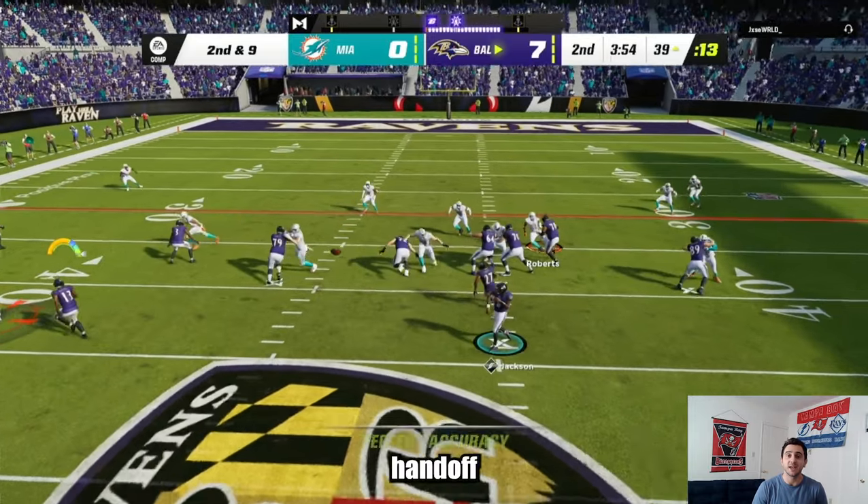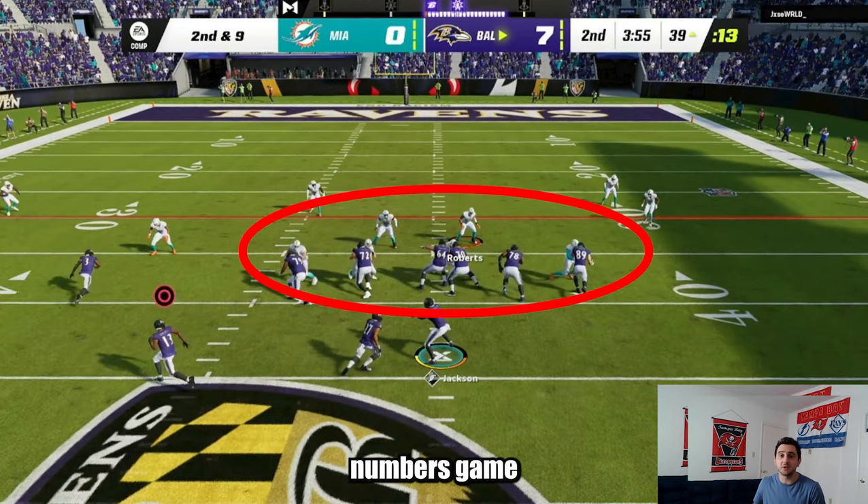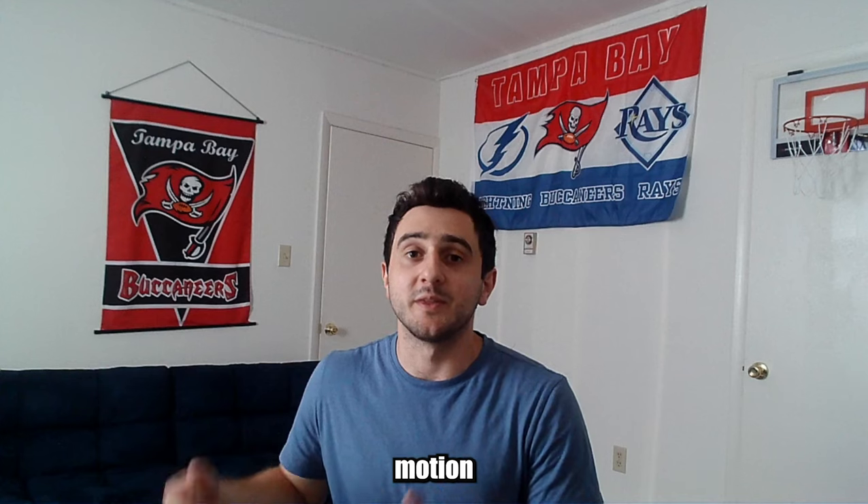And if the linebacker or user does go after that motion route, you'll have an easy handoff to your running back for some easy yards, and you'll probably be winning in the numbers game because those linebackers or that user is trying to defend the motion route.